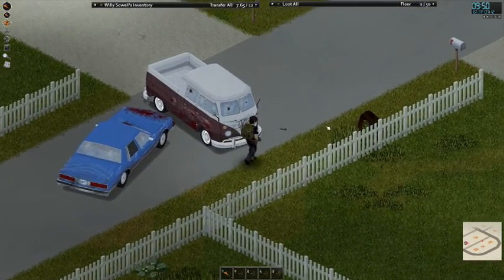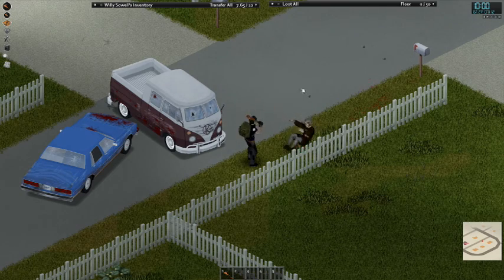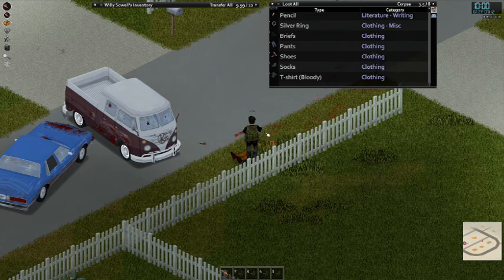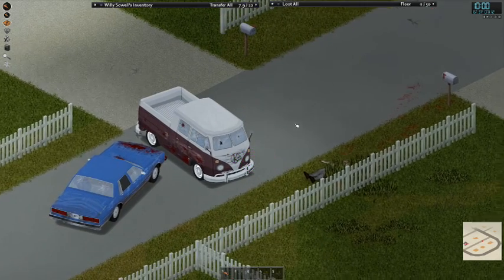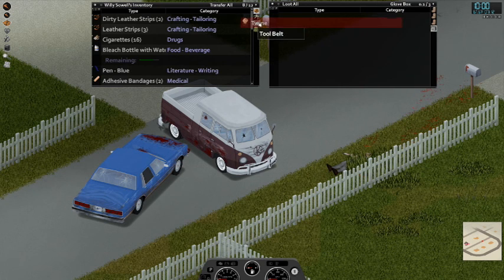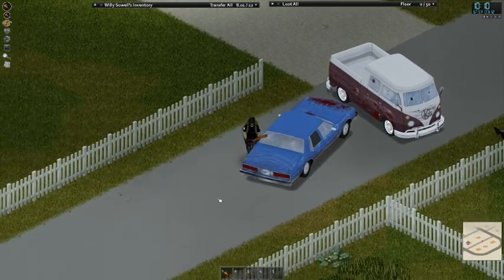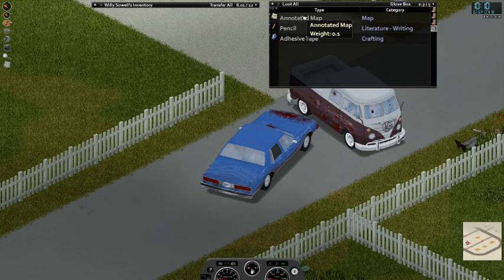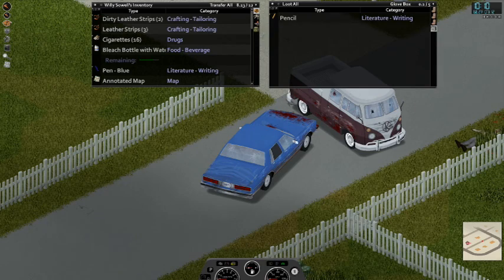I do see a key over here that looks like it would be for a hippie van though. I'm going to rip up that leather jacket. This minibus looks beat to shit but hopefully there are some cigarettes, matches and twine. Let's see if there's anything in the trunk — a tote bag. An annotated map for West Point. Well, not making it there anytime soon.